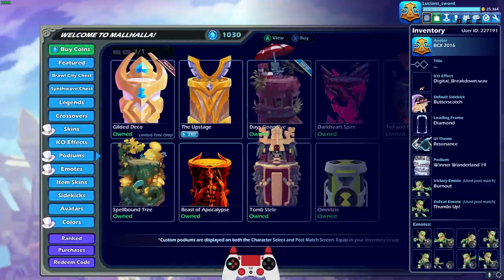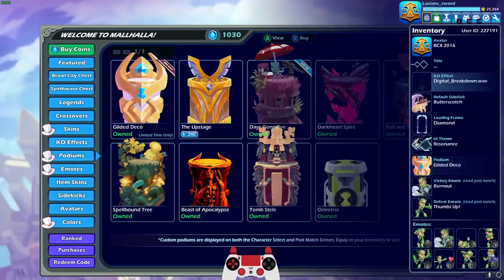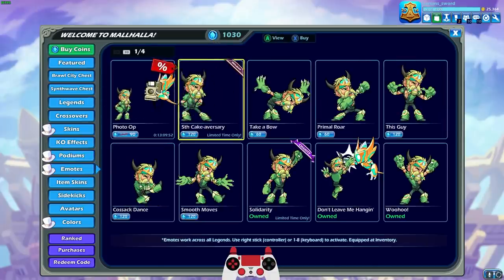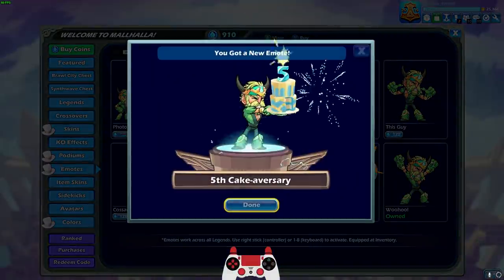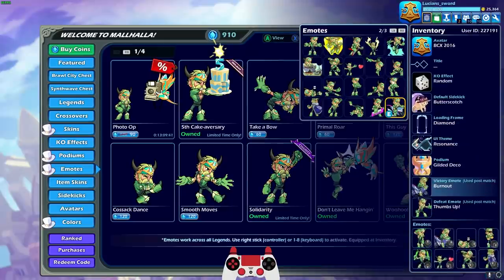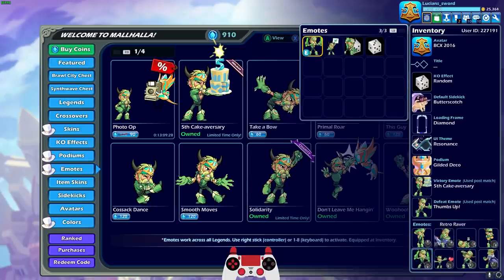Let's equip that before I forget because I have a tendency to do that. For KO effect I'm gonna put that to random. What else we got — the emote! The fifth anniversary cake — yep, you know it, we're getting that one too. Let me equip that one as well before we forget. Actually for victory, maybe I'll put it for my victory emote as well.